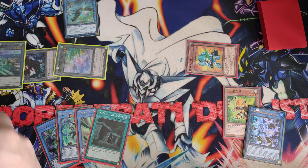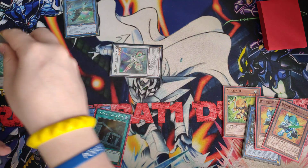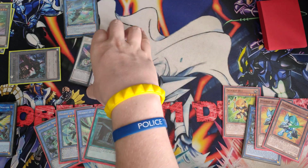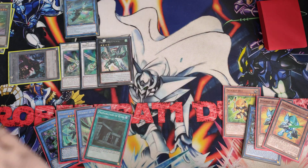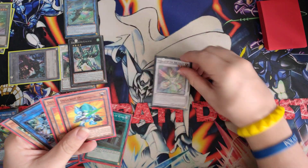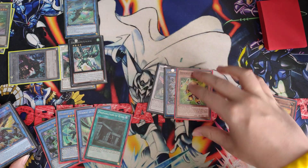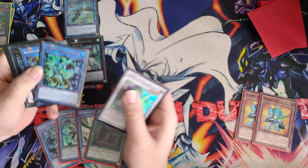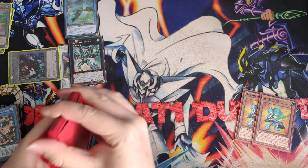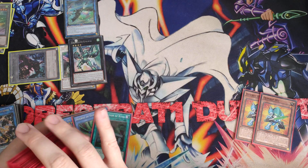Now we have two level three monsters and two level one tuners. In the Necroz deck, we're going to turn the tokens into Herald of Arc Light. We turn the first token into an Arc Light, send the other token to the grave, and turn that into an Arc Light as well. Then we overlay the two Herald of Arc Lights and summon Dugusta Emerald. We trigger Dugusta Emerald, sending the Arc Light to the graveyard. Because we're in the TCG — the EU version, not Japan or America — we get to trigger the Arc Light that we just put back into our extra deck. So after we draw with Dugusta Emerald, we will get a search. It hits the graveyard still so we get to do it, because it is an 'if' effect, not a 'when'.